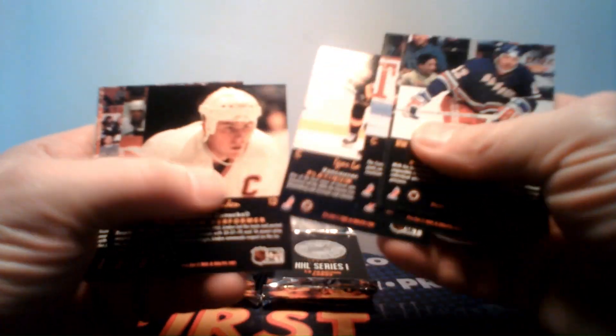There's a Messier. There's another Gretzky! So the only one we're missing to double up on all the big four is the Mario. We still got another quarter and a half to go - we might get another PC card. We're up to three so far out of this box. Trevor Linden - that's an early Trevor Linden card. There's a Fedorov in a second year but it's not a PC card.